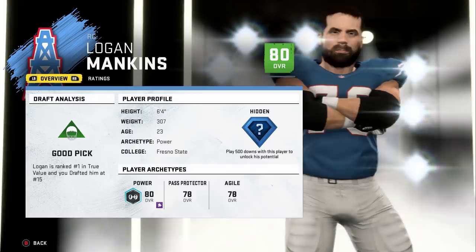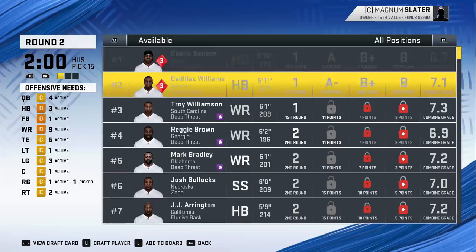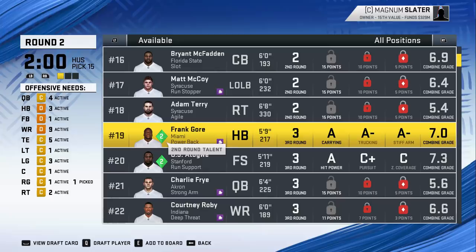Looking at the second round — we can draft anyone that slipped out of the first round. Benson, Cadillac Williams — we kind of need a running back but the value's not really there; maybe they're still there in the third round. For second-round picks there's not a lot here.